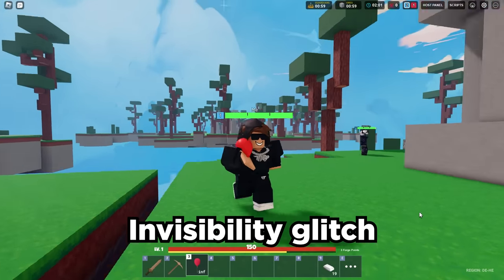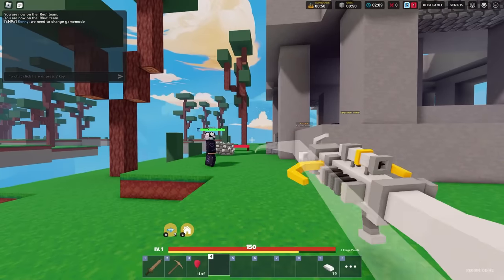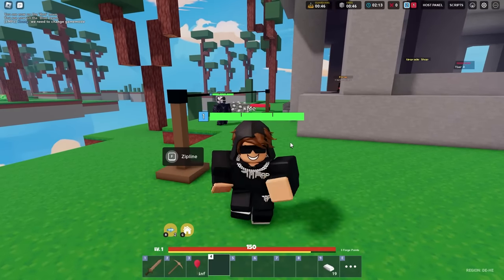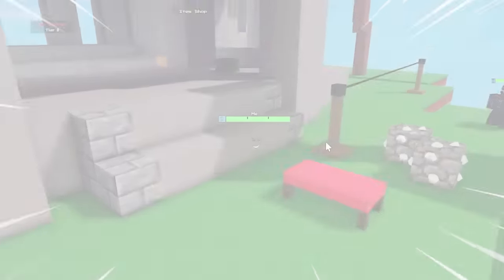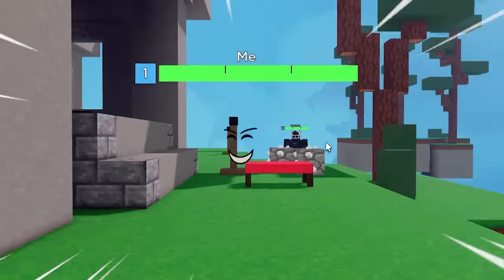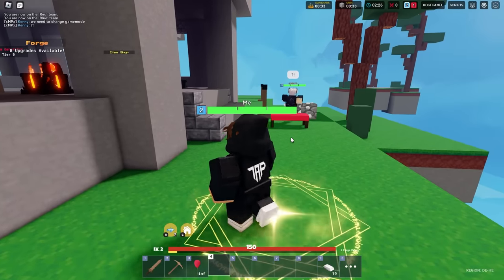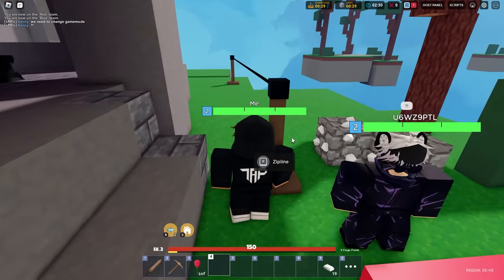For the next one, we actually have an invisibility glitch with the Electra kit. You have to spawn in a zipline and place it. Then what you want to do is get on the zipline, and right before you hit the end, you have to pop the kit. And I'm invisible — it doesn't really work super well because you can still see my face. My friend Ken said question mark, and when you level up, it goes away. So let me try it again.